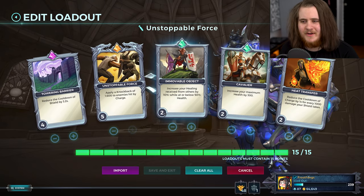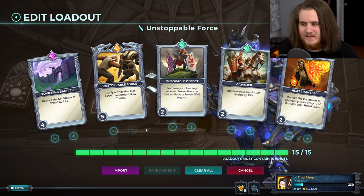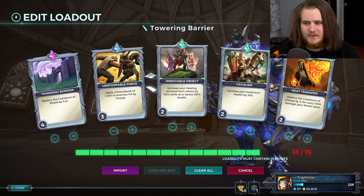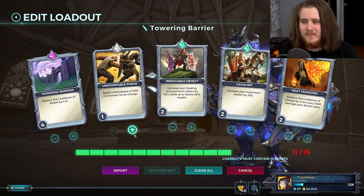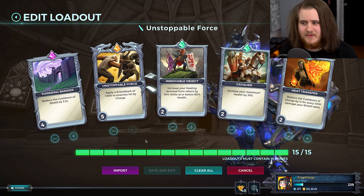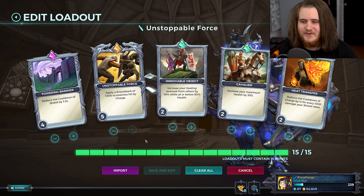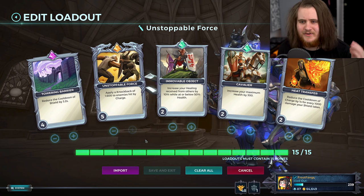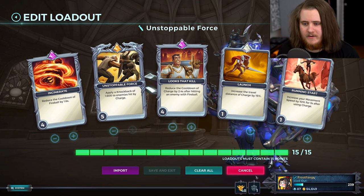The knockback version of the defensive setup works well in situations where you can throw people off the map. 1600 knockback is kind of ridiculous, although 800 isn't all that much. I don't really understand how knockback works in Paladins because 800 barely even moves a person, but 1600 sends them flying — so maybe the card's wrong, I don't know. And then finally we have the damage loadout with the knockback in it as well.